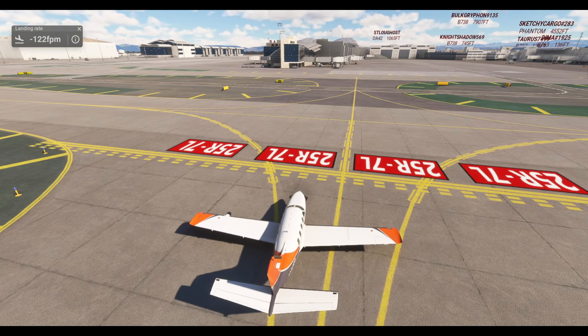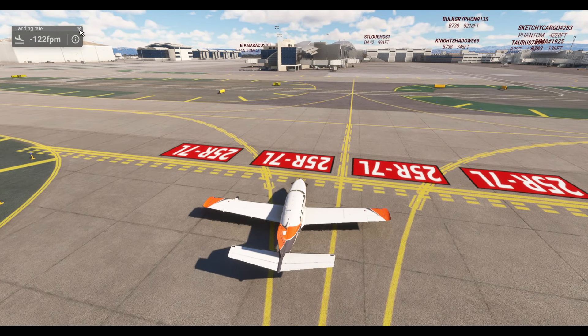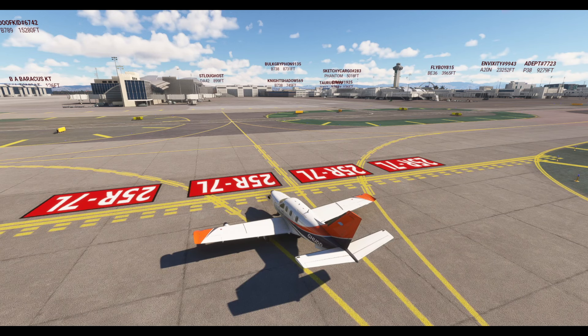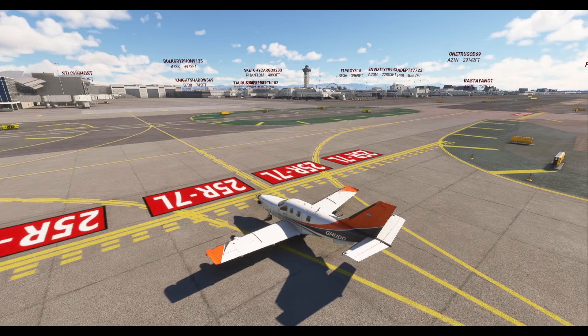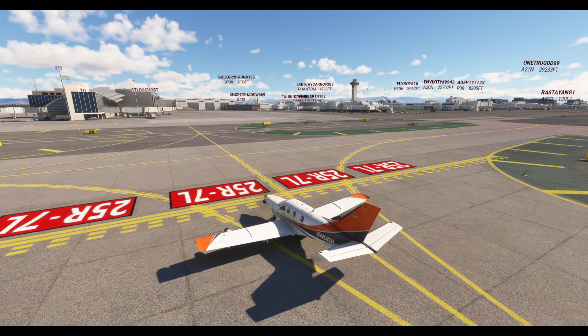I've kept you long enough — I hope you enjoyed that. Still worth giving Say Intentions ATC a go — still under development, keep that in mind, but it's an interesting program and I'm loving it. It seems to change each time you do the same flight — gives you different directions, very interesting. Well worth trying — if you do, use my affiliate link. Let me know your thoughts, give the video a like, subscribe for more, and I'll see you soon.